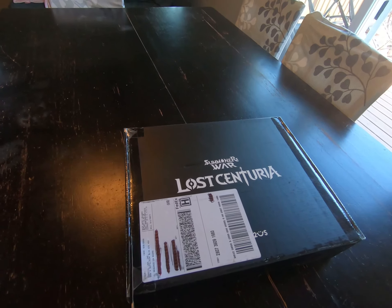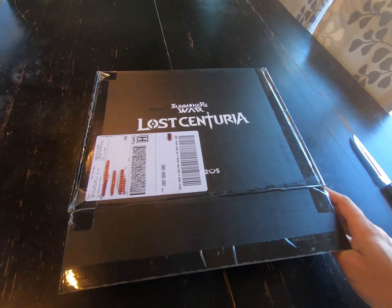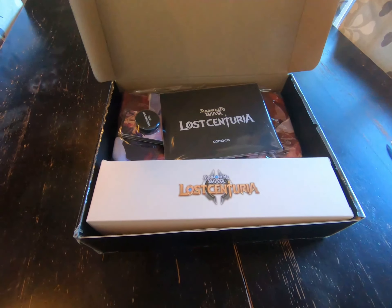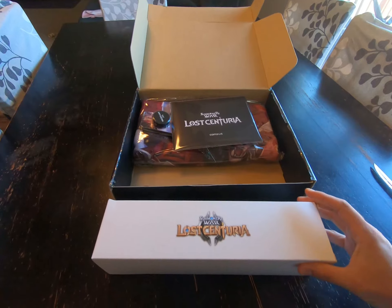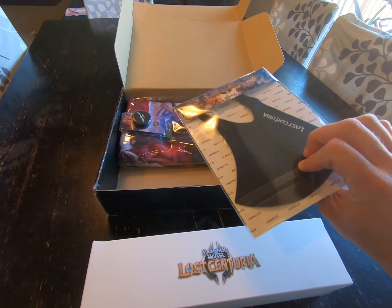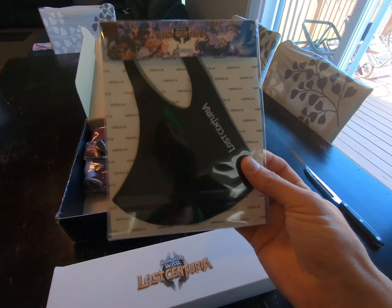Once I open this package — it's kind of hard with one hand — we will see what's in this package. Now that I've finagled my way in here, let's see what we got. Something like a figure, maybe, inside here? We got a little package here.